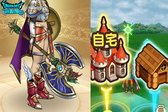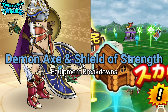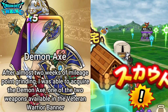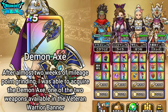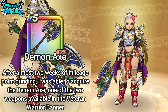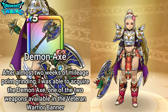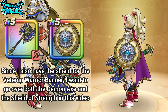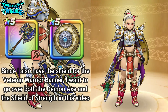Hello and welcome back to Dragon Quest Vault Tutorials, I am Goetsu Jeezy and in this video I want to do a weapon breakdown of the Demon Axe. This is going to be the new weapon from the Veteran Warrior banner. After almost two weeks of mileage point grinding, I was actually able to acquire the Demon Axe. This is one of the two weapons available from the Veteran Warrior banner, the other being the Zombie Killer. Since I have both the Axe and the Shield from the Veteran Warrior banner, I want to go over both the Demon Axe and also the Shield of Strength in this video.